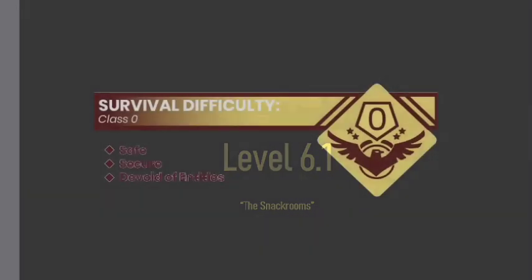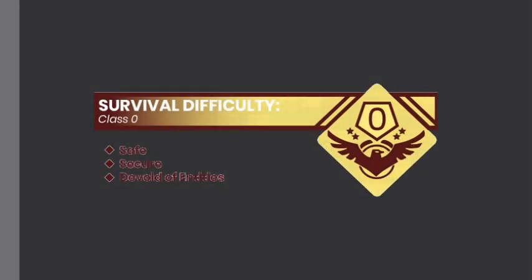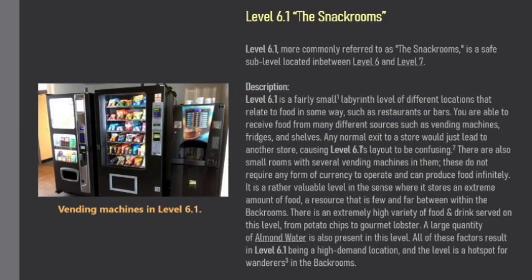Level 6.1 — The Snack Rooms. Survival difficulty: class 0. Safe, secure, devoid of entities. Level 6.1, more commonly referred to as the Snack Rooms, is a safe sub-level located in between Level 6 and Level 7.